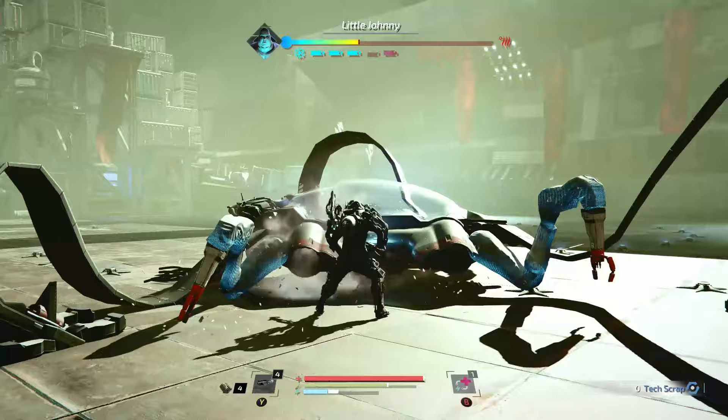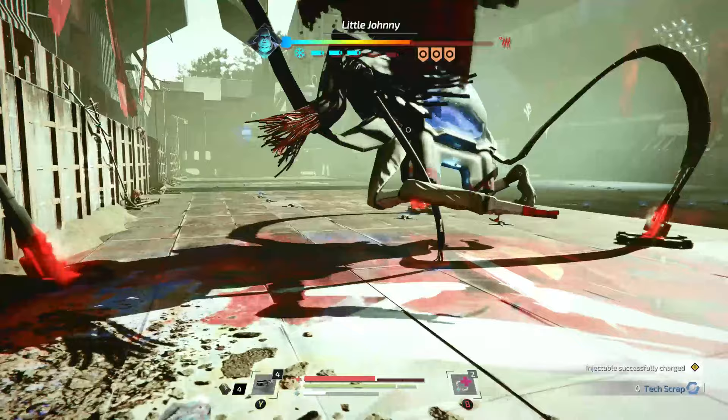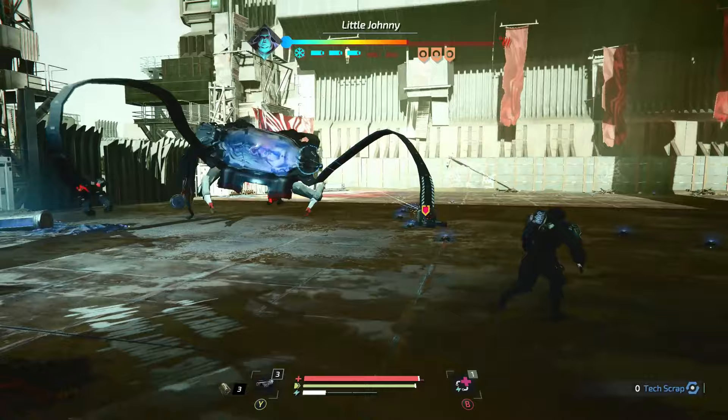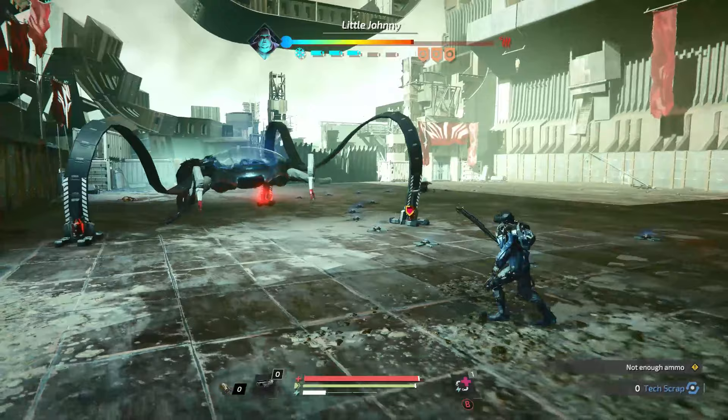That's two coolant tanks down. Now I need to go after the legs. Going after the legs is in some ways harder and in some ways easier because you don't have to do any parrying to destroy them. What you want to do is bait out one specific attack — he's been doing it a couple of times but I'll explain in more detail soon.